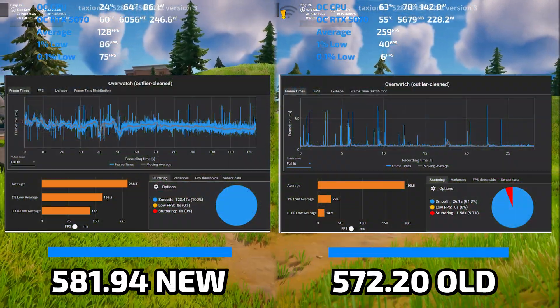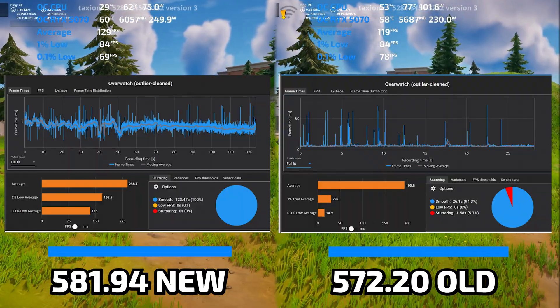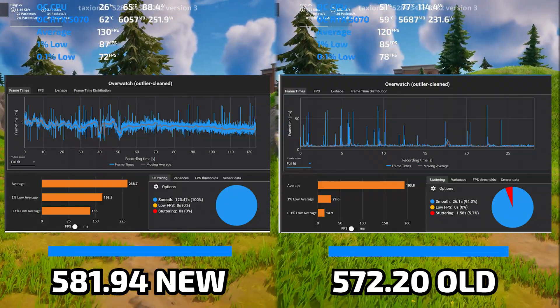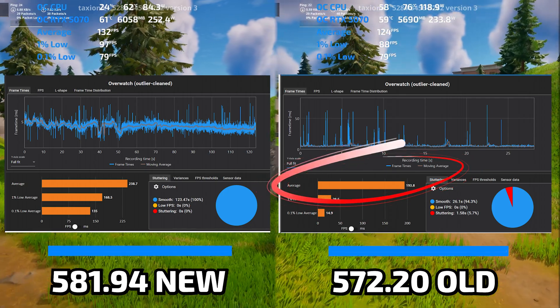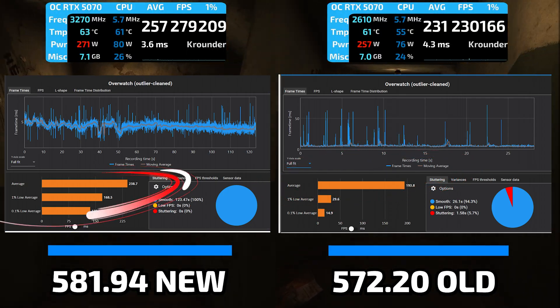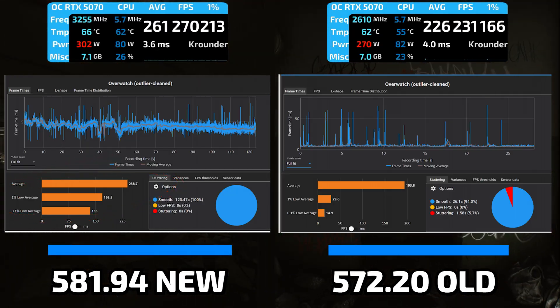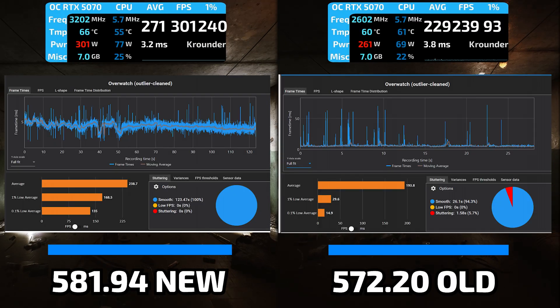Overwatch went from borderline unplayable to buttery smooth, and I need you to understand how dramatic this fix actually is. Average FPS jumped 23%, but that number doesn't tell the real story. The 1% lows went from 29 to 160 FPS — that is a 400% improvement in worst case frame times.